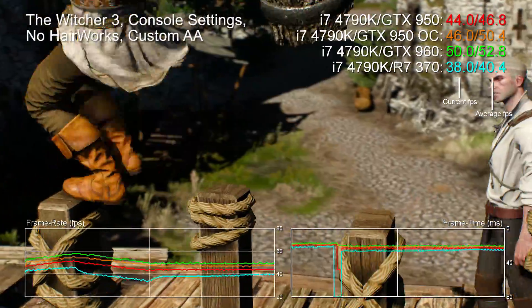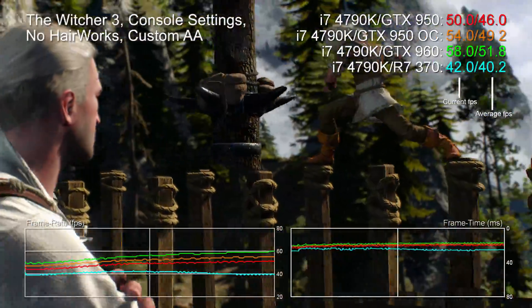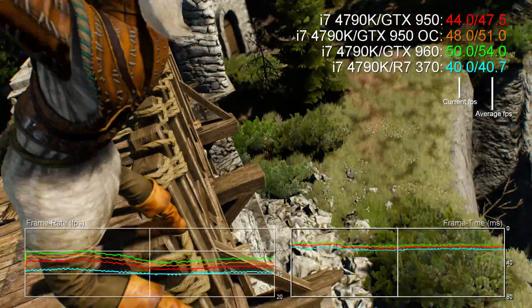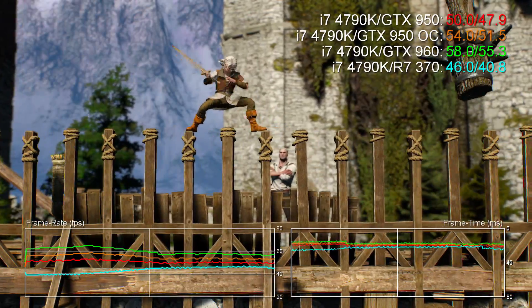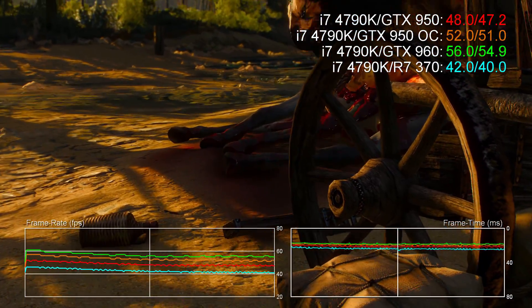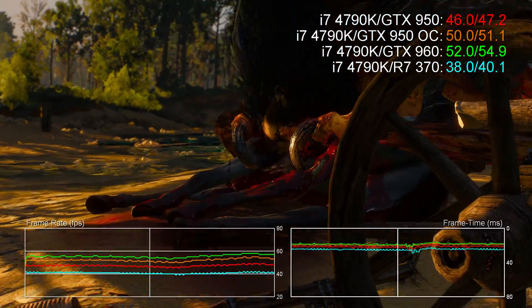Hi guys, Richard from Digital Foundry here with some initial benchmarks on NVIDIA's new GeForce GTX 950, the card it has created to take on AMD's Radeon R7 370. It's effectively a cut-down version of its existing 960, the primary difference coming down to CUDA core count. The 960 has 1024 shaders, while the 950 drops that back to just 768 — a 25% reduction in compute, mitigated a little with a boost to core clocks.